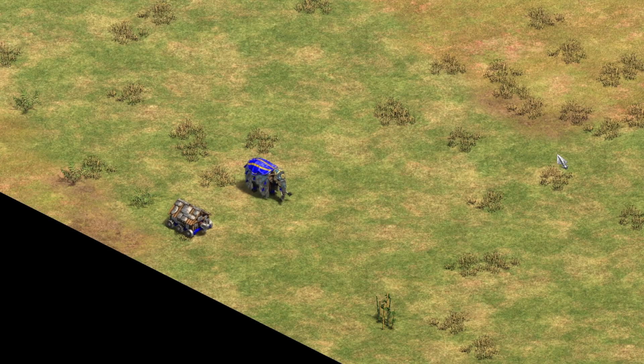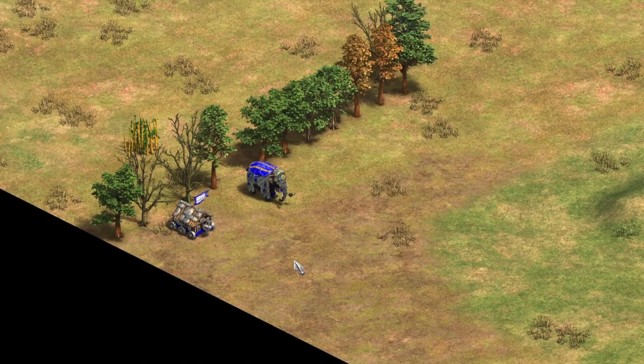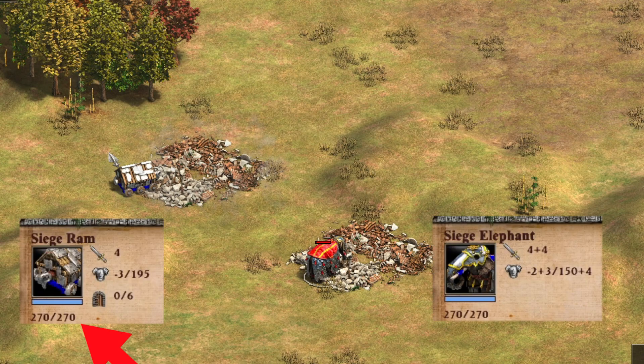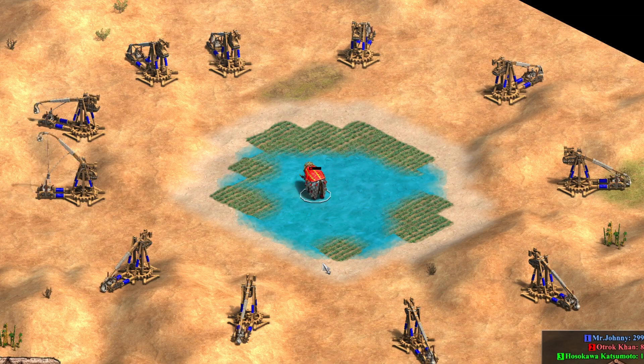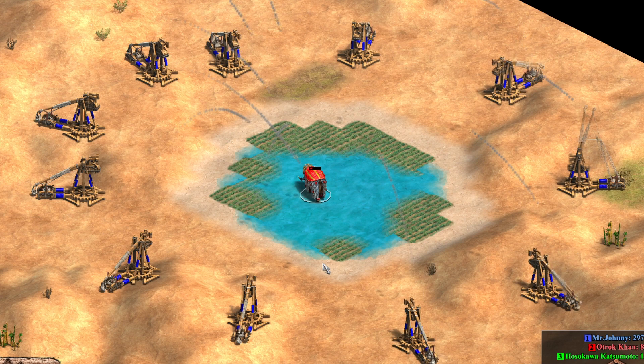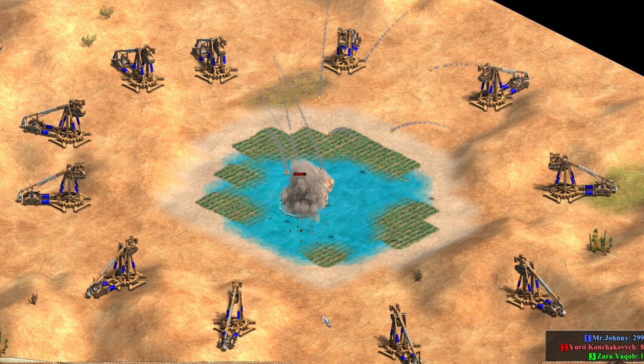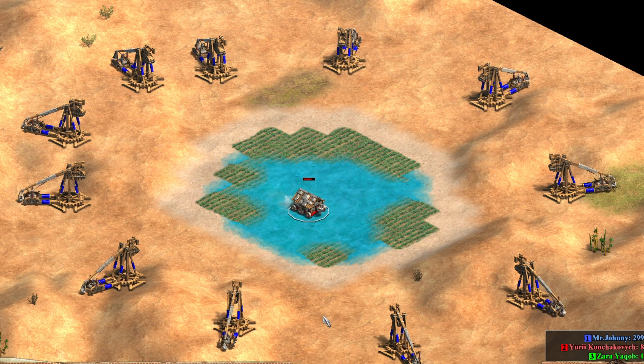Their movement speed is identical, though you can garrison units into the siege ram and boost it, which will make it perform better in both movement speed and damage. You of course can't fit anyone inside an elephant. They both also have the same amount of HP and absolutely miserable melee armor, whilst carrying absolutely ridiculous pierce armor. The siege elephant lacks about 50 pierce armor compared to the ram, which actually makes it take damage from trebuchets. The ram can just ignore those and tank through it, though that's not a very common situation.